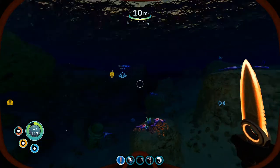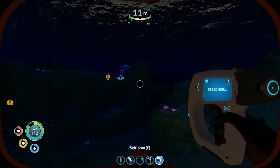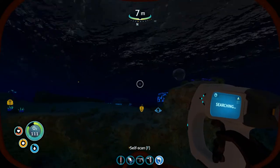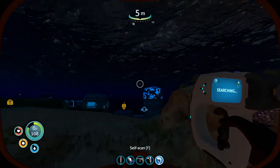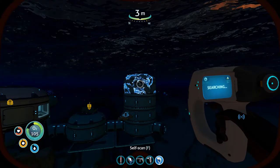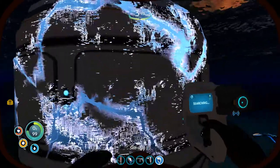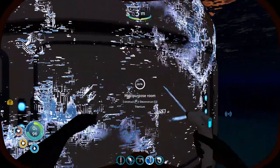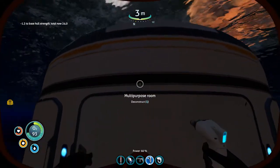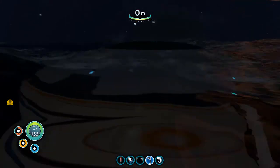Gathering materials helps me think and decide my design for my base. I kind of know exactly what I want - separate things for separate functions. I know what's going to happen as soon as I build a moon pool though - I'll end up storing stuff in there. So we'll put the aquarium, then we'll have the food room, and then we'll have the office and sleeping quarters.